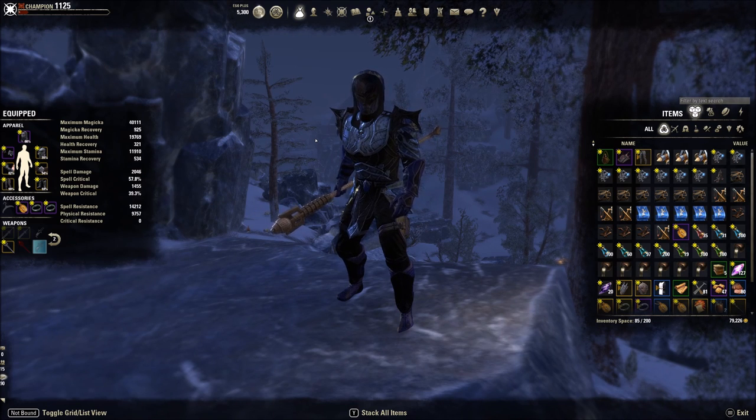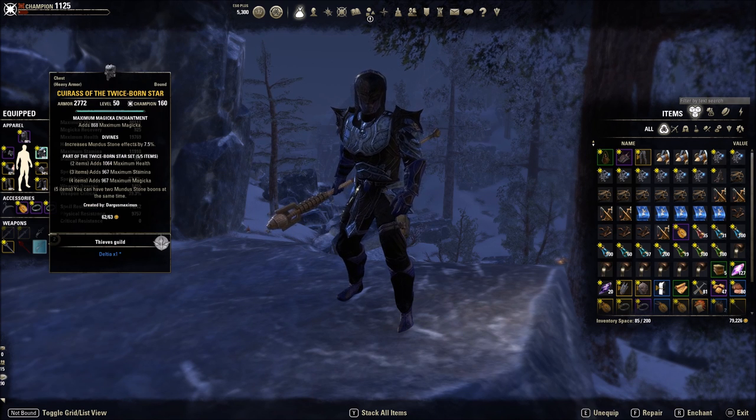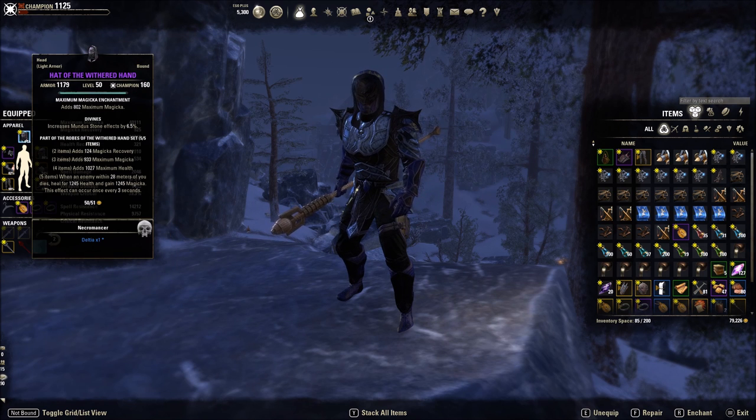I wanted magic Templar builds and I'm working on some builds. Basically, when paired with Twice Born Star — which is likely considered best in slot — Withered Hand is a great choice. Now this isn't going to be the most damage-producing set of all time, but it's going to be really helpful for folks wanting to clear Veteran Maelstrom Arena easily or who are struggling with sustain and resource management because their healers aren't using the appropriate buffs and debuffs.